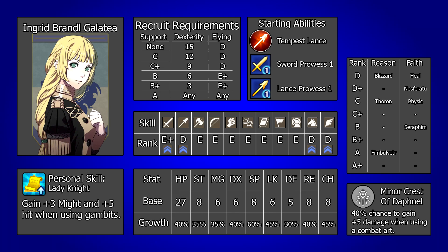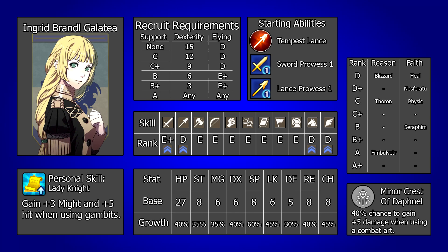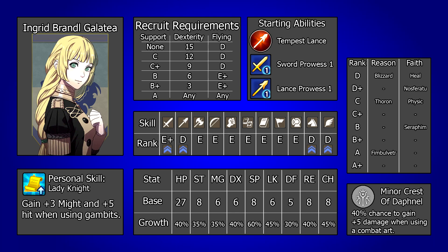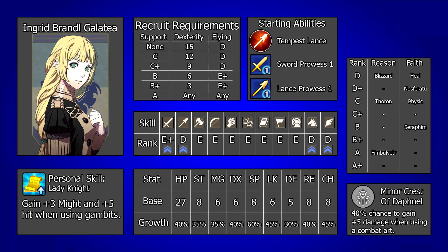With male Byleth you are probably better off just going for the B support and getting her to join by her own request, since flying is less likely to be a strong early investment. Due to the way that certain classes work, Ingrid actually has some interesting quirks as an out of house recruit. The Pegasus Knight class has increased growth as an enemy class compared to the player variant, and if you recruit her from chapter 6, her growth will actually factor in the enemy boosts, giving her some significant stat increases in comparison to where she would usually be on average at that point.